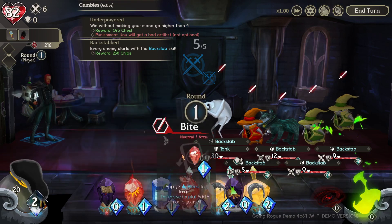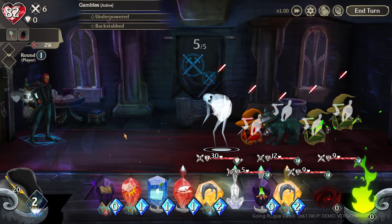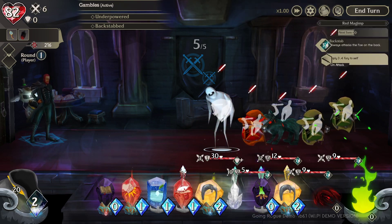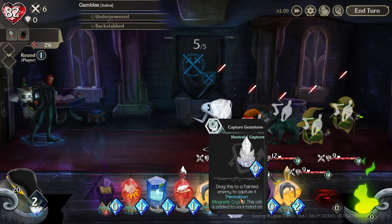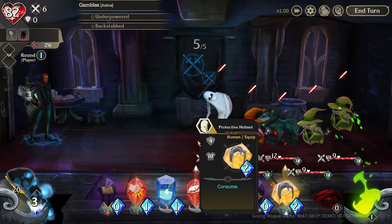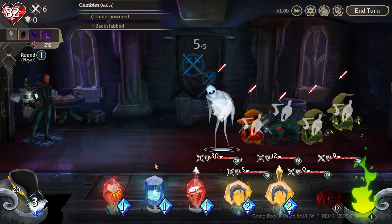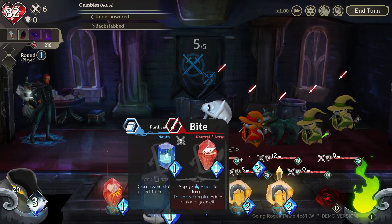Also, the devs gave me a closed beta key - same as the current Steam demo but when the demo is no longer available, I'll still have access. Now in this combat: I can't go above four mana for the underpowered gamble. I use this, then this, then the Purification - cleanse any status effects. We want this 11-attack hit - that's big. Yes, armor to ourselves, we're forced to attack this Tank guy first. I'll start working on him.